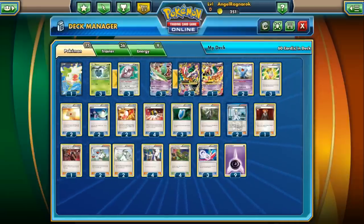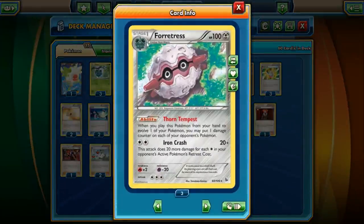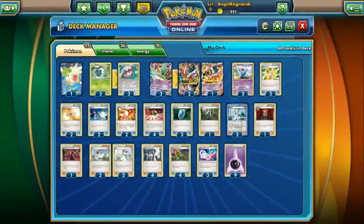We have Pineco — not super important — and Forretress, a Stage 1 with 100 HP. What we're really looking at is its ability: Thorn Tempest. When you evolve into Forretress, you put one damage counter on each of your opponent's Pokémon. That's amazing — you evolve it, then use Unwavering Blade, and you're stacking 30 damage on everybody. Forretress is Psychic-type, so against Fairy-types its Iron Crash attack isn't bad either. But we're mostly using it for the Thorn Tempest ability.